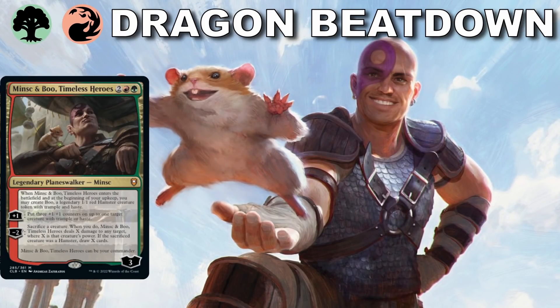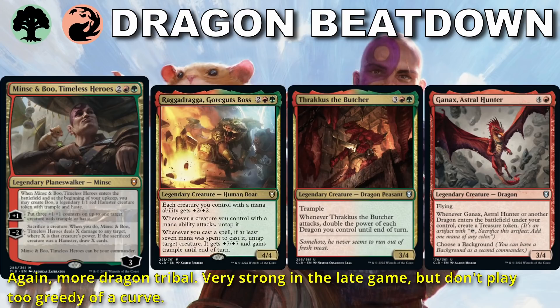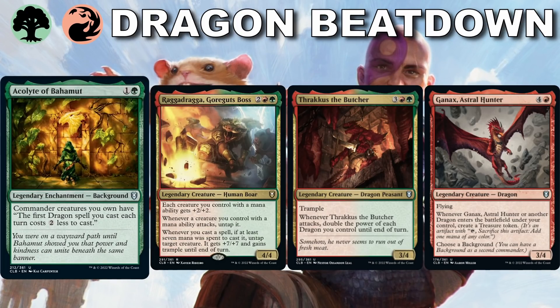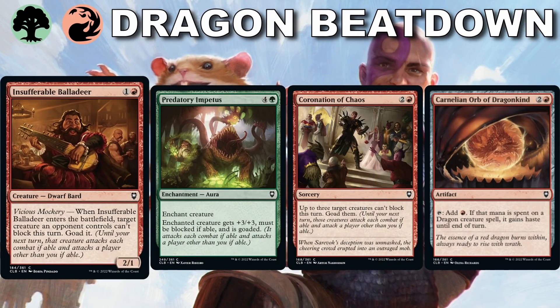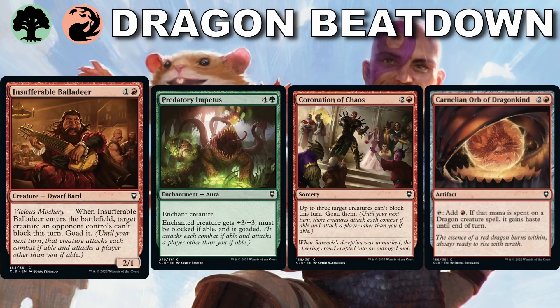Red-Green is big dragon beatdown. Minsk and Boo are awesome — go for the eyes! There's also Raga Draga, which is just fun to say and can turn big spells into huge damage. Thrakos makes every dragon including himself a real problem in combat. Outside of the gold cards, look for Ganex to help create treasures, cast more dragons, and Acolyte of Bahamut again as a background. Remember if you're in red, look for those goad effects — they help prevent blocking, meaning our huge creatures can attack in while their biggest creature has to attack an opponent. Grab the mana dorks, grab the mana rocks, have enough early plays, and then start smashing in and turning your dragons sideways.